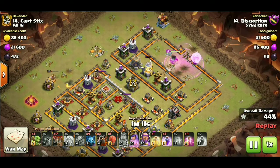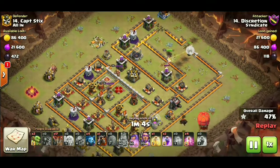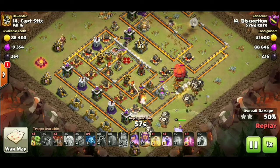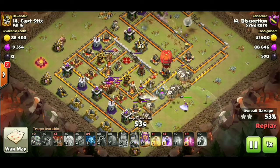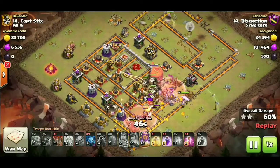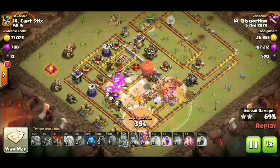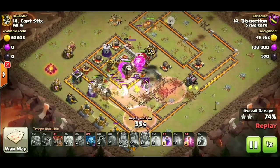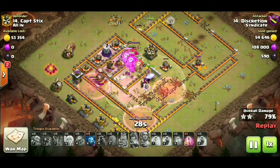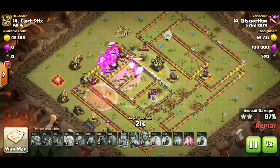Going to take out the eagle now and then the air defense, so this whole northeastern compartment is getting taken out by the queen walk — really valuable stuff here. Coming in with the LaLo now guys and that stone slammer from the southeast, and we're gonna work our way in here from the south. We're gonna get a couple of haste spells down, we're gonna get a rage going in towards the core of these defenses, a heal going into this multi-target inferno. The warden ability literally gets nothing in it — there's so much inside of that warden aura.